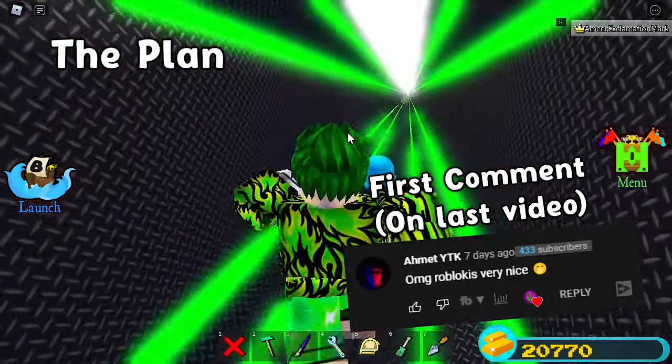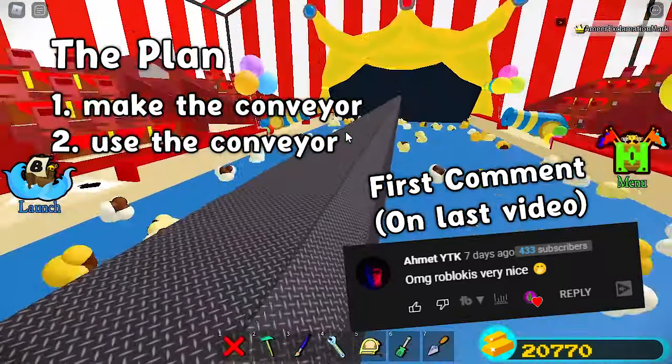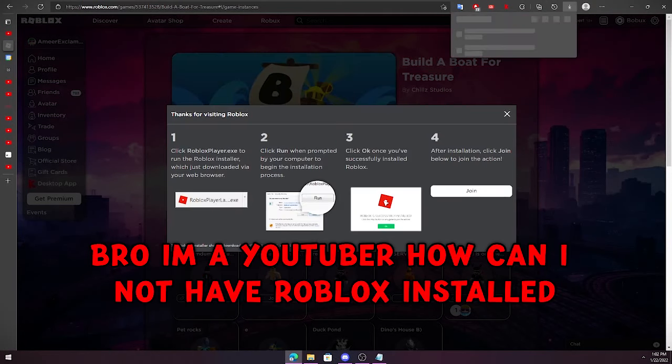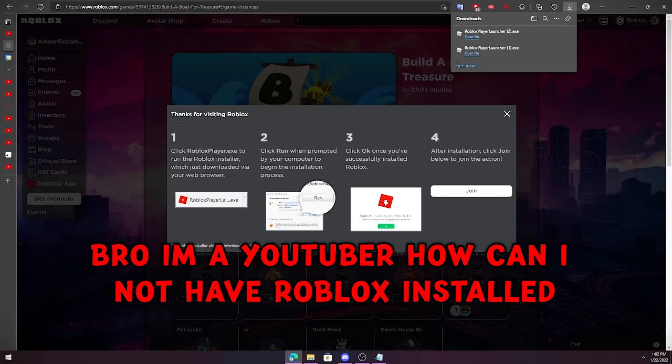So the plan is only two steps: one, make the conveyor; two, use the conveyor. And right then, as I was about to join the game, it showed this message — like, bro, I'm a YouTuber, how can I not have Roblox installed?